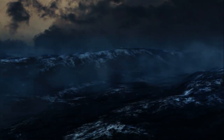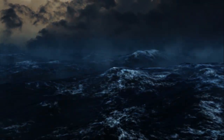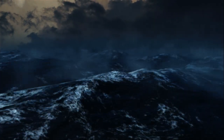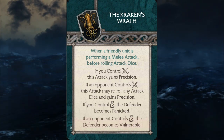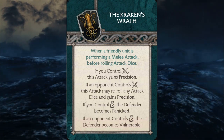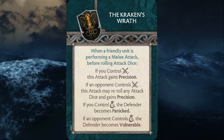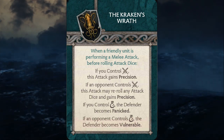The next tactics card is probably the Excel person's card from hell — there are so many if-statements on this thing. It's called Kraken's Wrath. This triggers when a friendly unit is performing a melee attack before rolling attack dice. If you control the combat zone, the attack gains precision. If an opponent controls the combat zone, this attack may re-roll any attack dice and gains precision. If you control the wealth zone, the defender becomes panicked. And if your opponent controls the wealth zone, the defender becomes vulnerable.